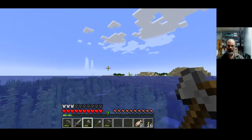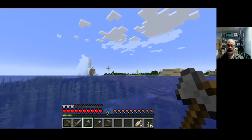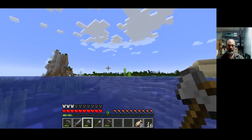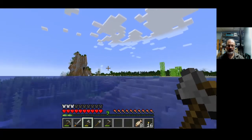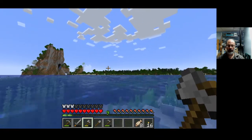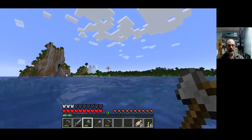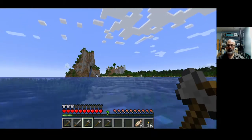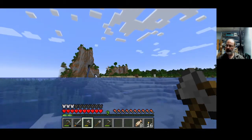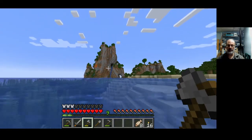What do we got over here? Some tall things in the distance. It looks like spruce trees over there. Got some kind of giant spire of stone and dirt. With the Minecraft update — I forget which one it was — Caves and Cliffs. It made for some pretty spectacular terrain generation some of the time.